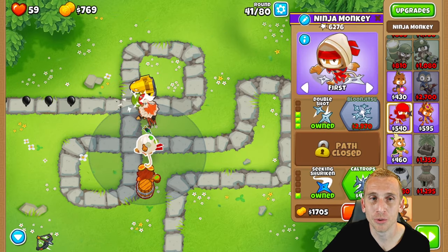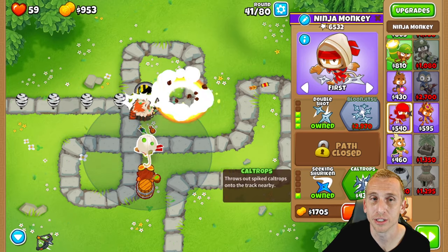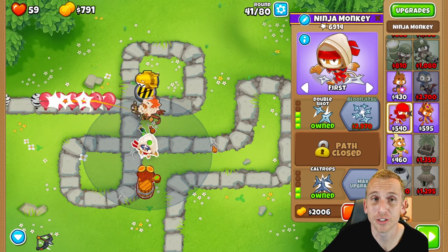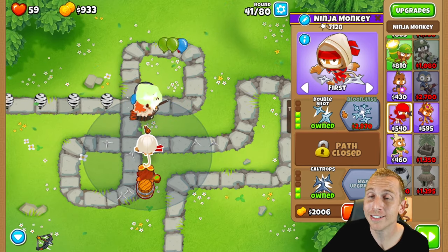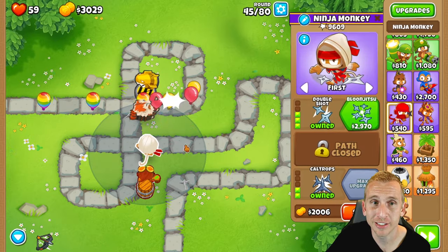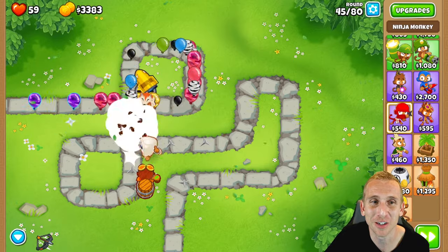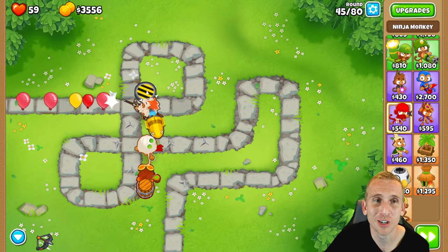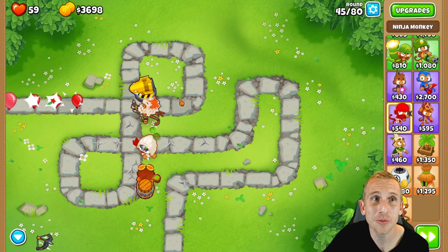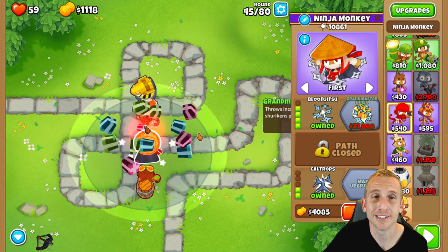Now we're going to max out both of these guys as much as we can in Half Cash. We're going to get caltrops on the ninja — in case anything leaks through, it'll usually save you. Then we're saving $2,970 for Bloon Jitsu. At the end of Round 44, I still don't have $2,970, so we'll get it during Round 45, but just look at this dream team go — he's wrecking everything on Round 45. At the end of Round 45, we're buying Bloon Jitsu.